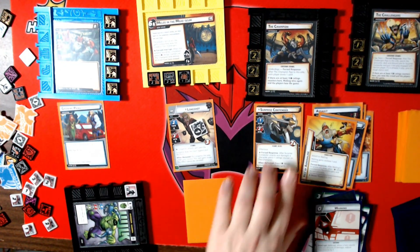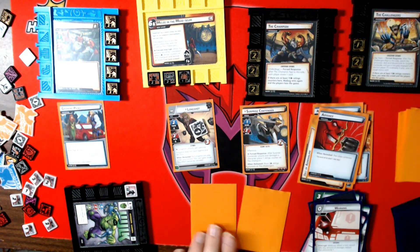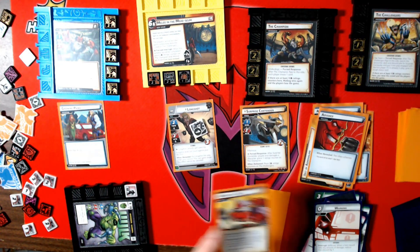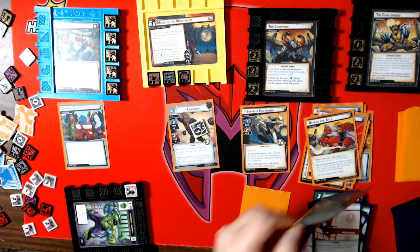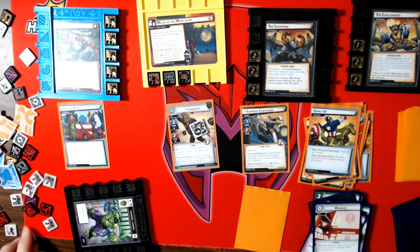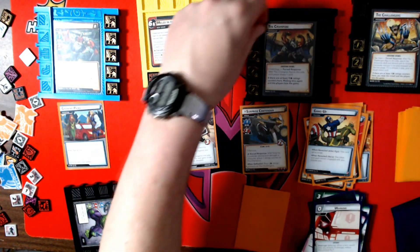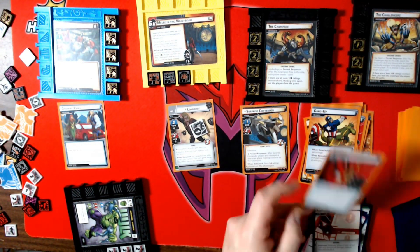I'll defend for three — he's attacking for just two, so I take nothing. First encounter card: Magog attacks. Dang it. Four. Advance.